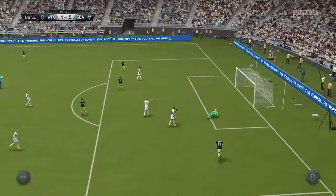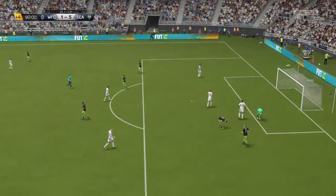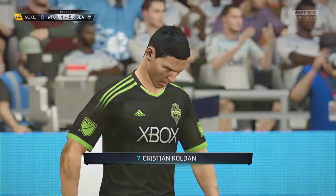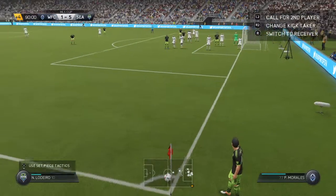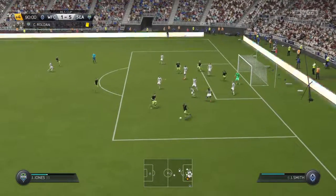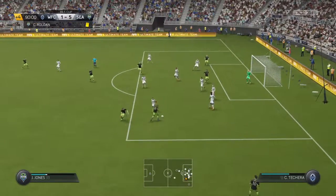Very good stop here — well, that is another corner. Having played the advantage, he's now going back to deal with the infringement that he could have blown for. The offender's going to get a yellow card. I wonder whether he thought he got away with that because the play was allowed to go on, but no — he sees yellow.